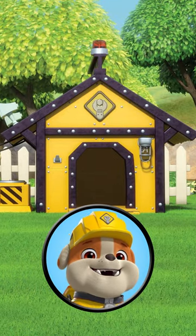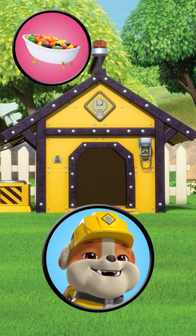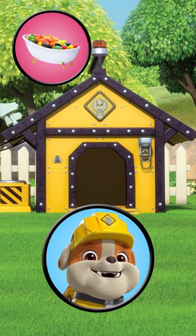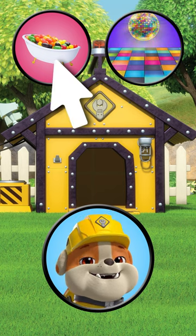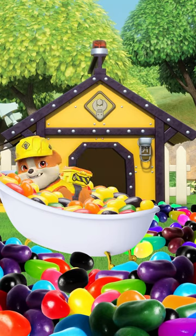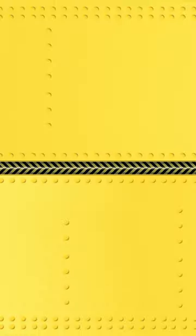How should we decorate? Should Rubble add a bathtub filled with jelly beans? Or a dance floor and some disco lights? Let's try the tub first. Now let's try the dance floor and lights!